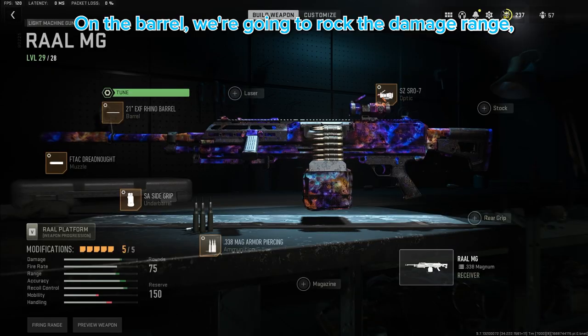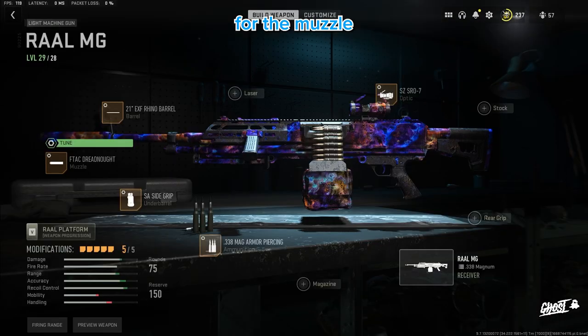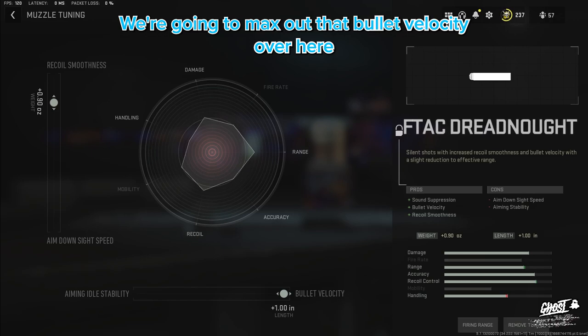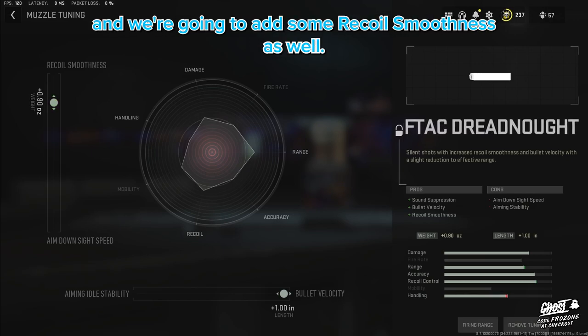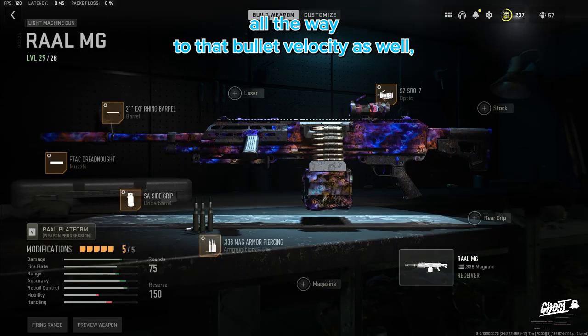For the tuning, you're just going to dabble in the eye position a little bit. On the barrel, we're going to max out the damage range. For the muzzle, we're going to max out that bullet velocity and add some recoil smoothness as well. We're also going to tune the Armor Piercing all the way to bullet velocity.